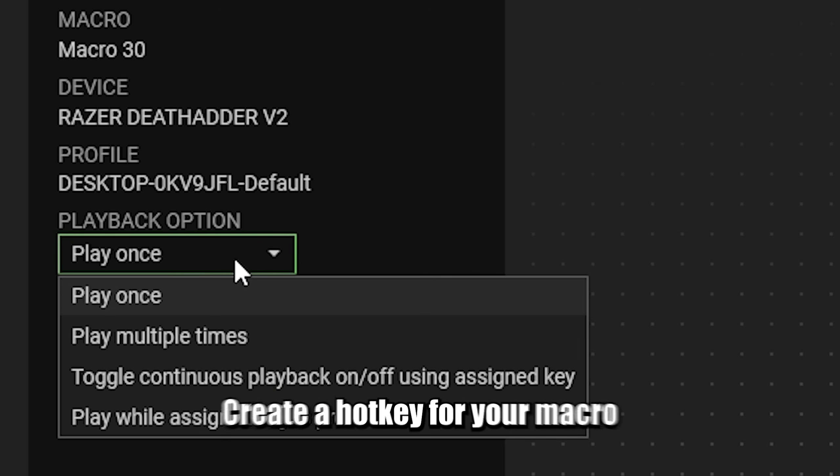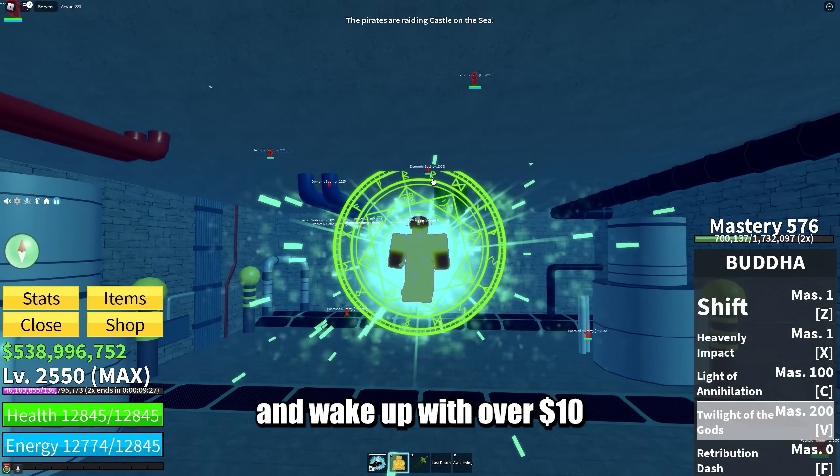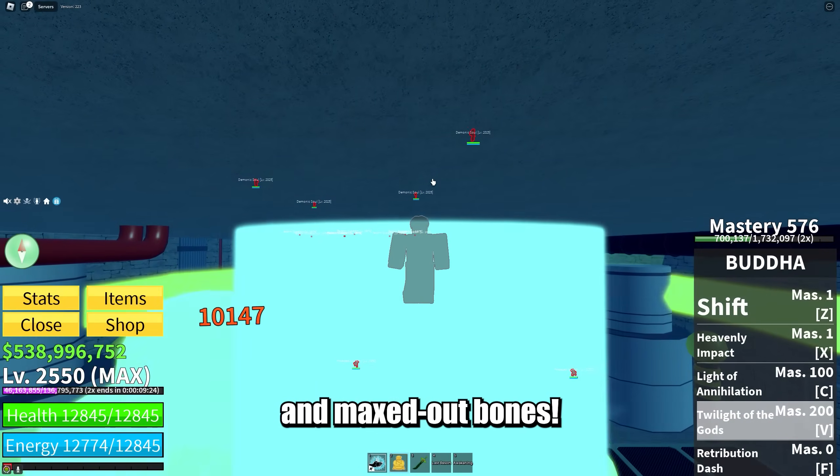That's pretty much it. All you need to do now is create a hotkey for your macro and set it to repeat. You can go to sleep and wake up with over 10 million bellies and maxed out bones.